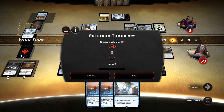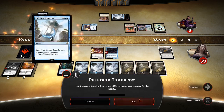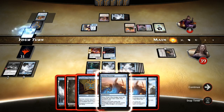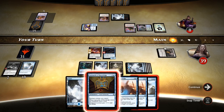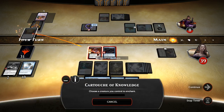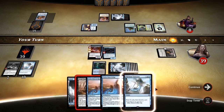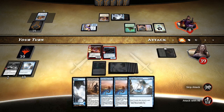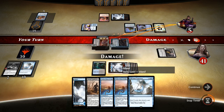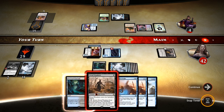Let's Pull from Tomorrow — let's just do it for four, that way it gives us some mana to play something. Let's discard one of these. Cartouche of Knowledge, I guess, on this guy. There's Dread Wanderer. Let's attack. Let's discard some land and play Dread Wanderer.